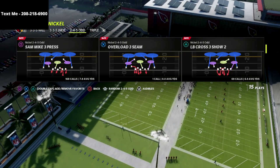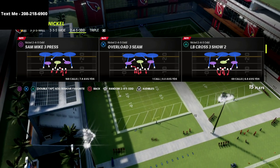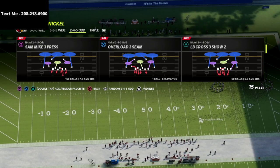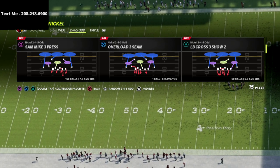If you want to get my full Nickel 2-4-5 Odd defensive guide, I put an entire defensive guide out on this formation and it's available for just $15. You'll be able to learn the entire 2-4-5 Odd defense. I absolutely love the way this defense works this year.